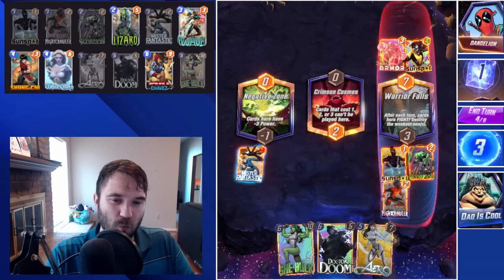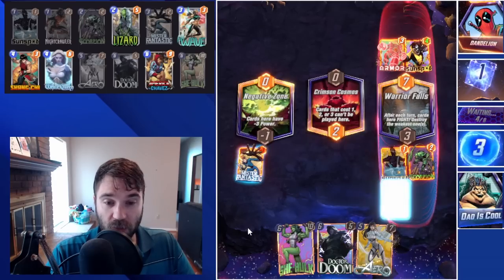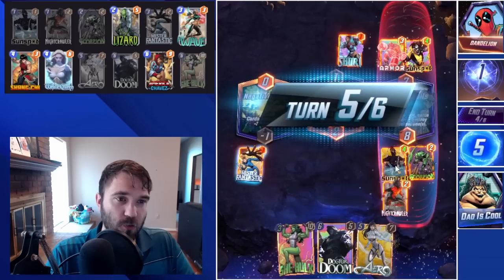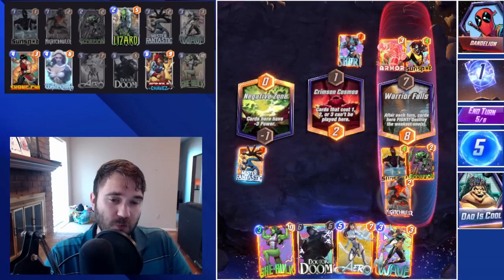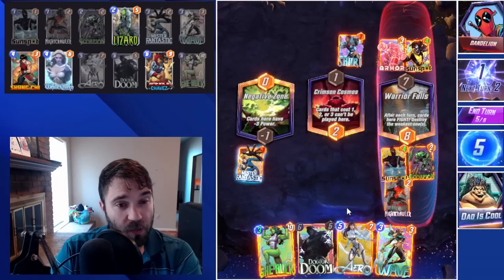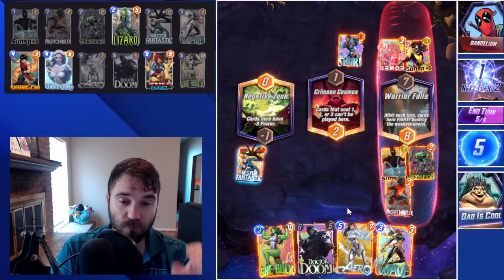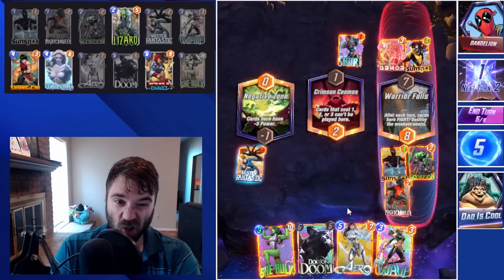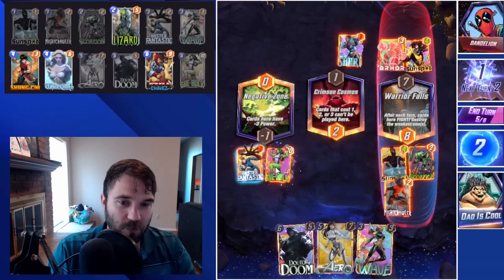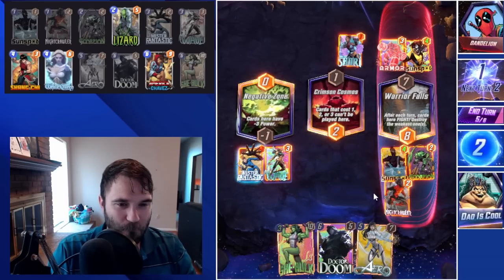Let's go ahead and play the Nightcrawler in Warrior Falls — we're going to soak some energy. Next turn, if we draw Arrow or Wave, we can Wave into the She-Hulk and Doctor Doom. They do have Shuri. Depending on what they play and where, we might want to use Arrow this turn. We do have the Wave. What I'm thinking is we can use Wave this turn, which would allow us next turn to use our Arrow to pull them so that their big cards stack — their Taskmaster and whatever big card, I assume their Red Skull, stack together. And then we have the She-Hulk that we'll be able to sneak in.